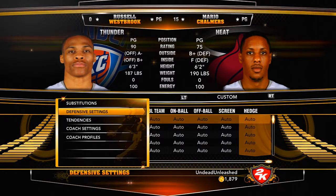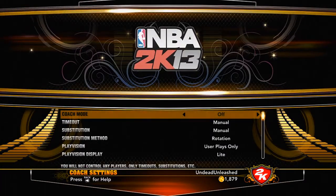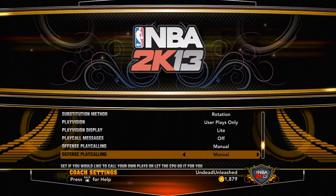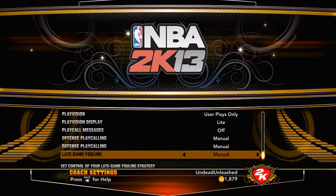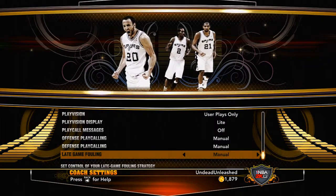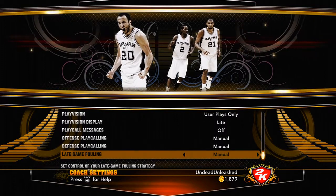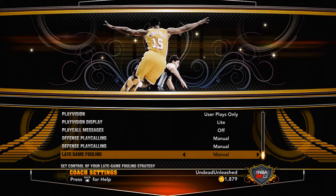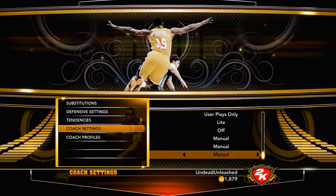Now I want to show you guys some quick tips. If you're playing a tight game and really want to play defense, make sure you take late game fouling to manual. Late game fouling means if you press the back button it will create a personal foul. If you play on automatic in a tight game, your team will automatically try to steal the ball, creating personal fouls, and the other team will just keep getting free throws — it's annoying and will cost you close games. Trust me, it cost me a lot of close games.